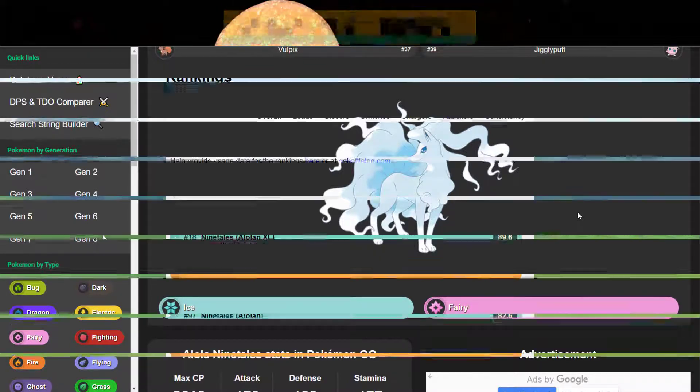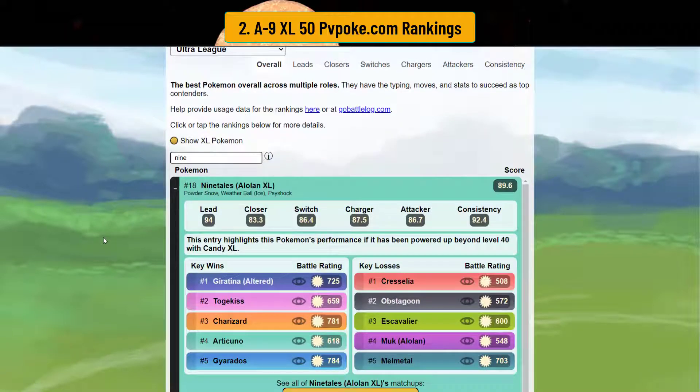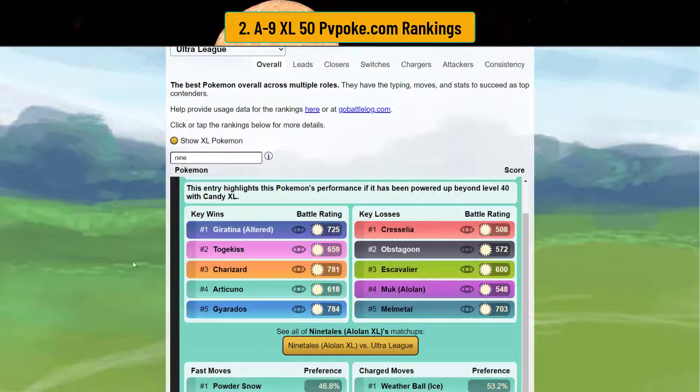Is it really good? It's actually pretty dang good. Here are the ultra league rankings from PvPoke.com — Alolan Ninetales, or A9 for short, ranks at number 18. The XL version is really strong, particularly as a lead, doing well in all dimensions. With powder snow and weather ball, you can take out Giratina, Togekiss, Articuno, Gyarados, and even Charizard — yes, a fire type.